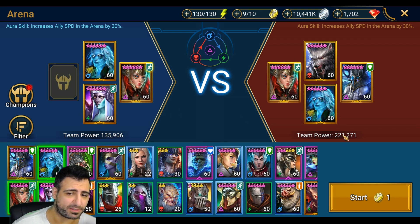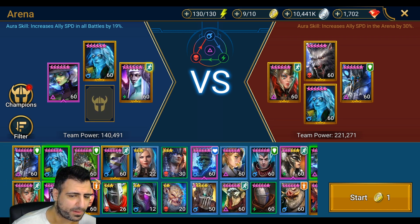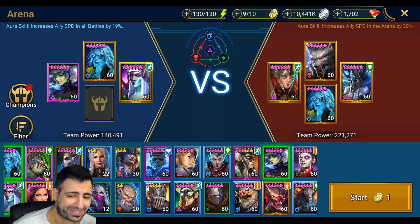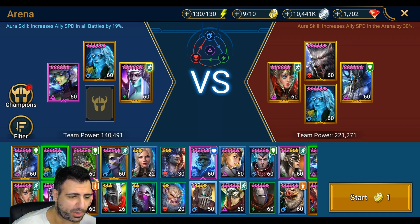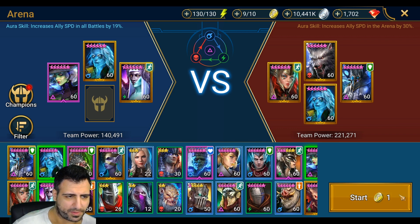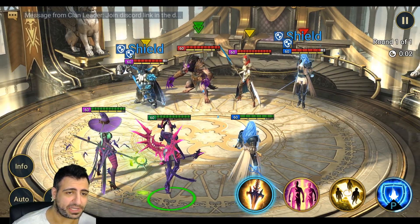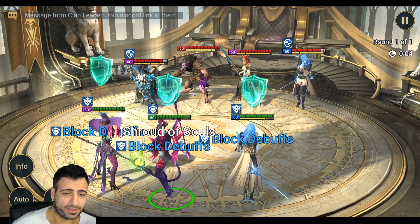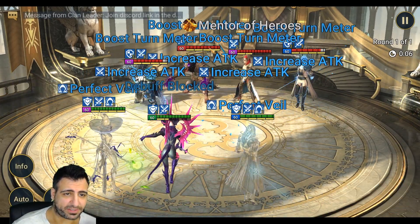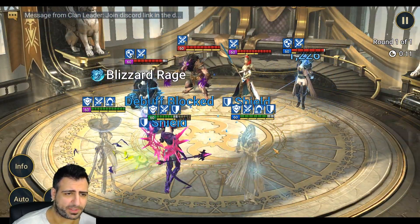I'm bringing in Madame Cerise instead, and we're not going to speed boost because I want to show Rotos's weakness. This is a showcase that he is actually capable of losing because he does have weaknesses. Brackus is probably going to kill him because he has like a quadruple hit or something like that.